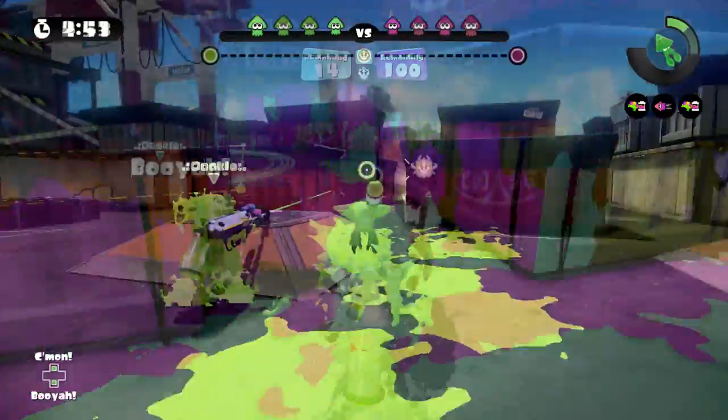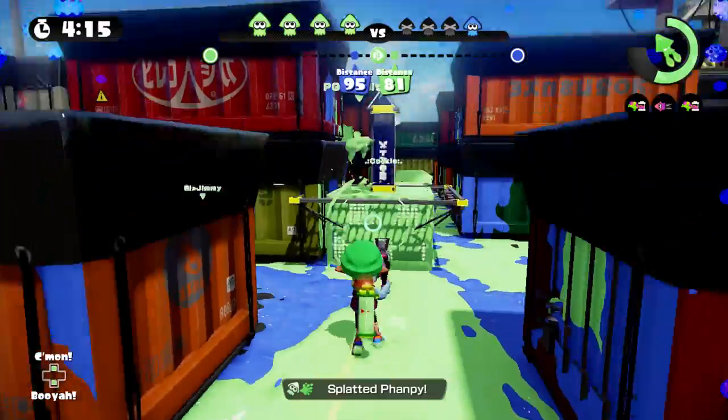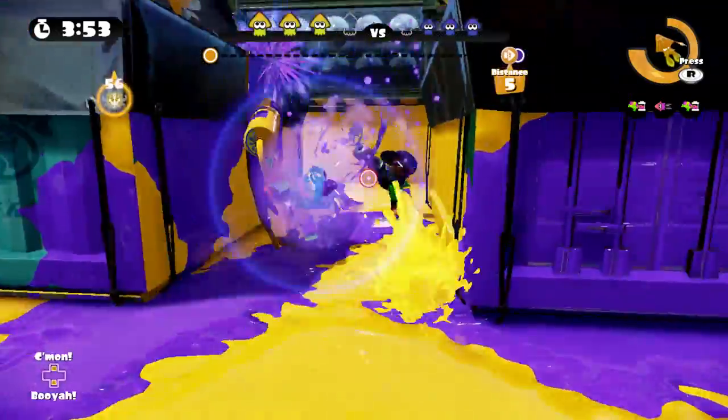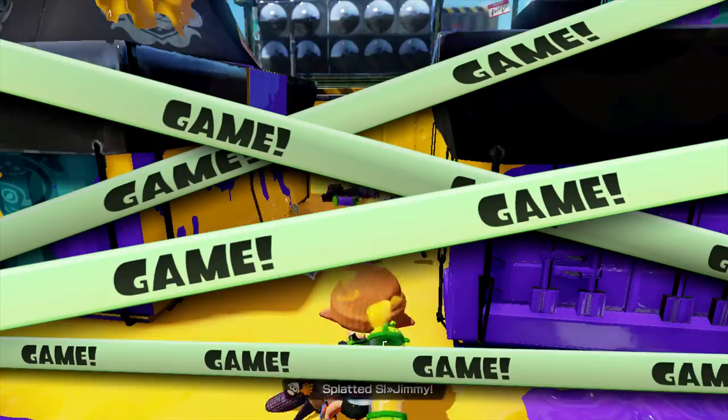The tower and the rainmaker are located directly in the middle, and both need to be taken to the closest cargo crate to your opponent's spawn.